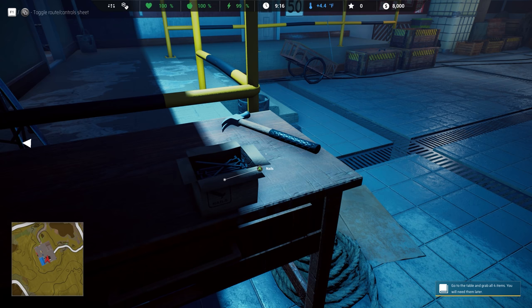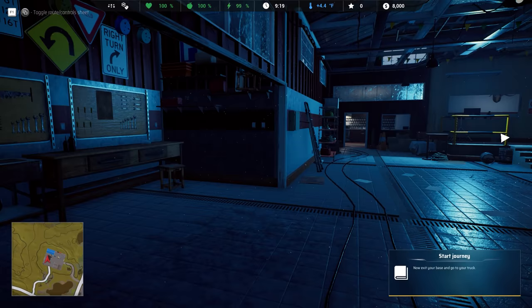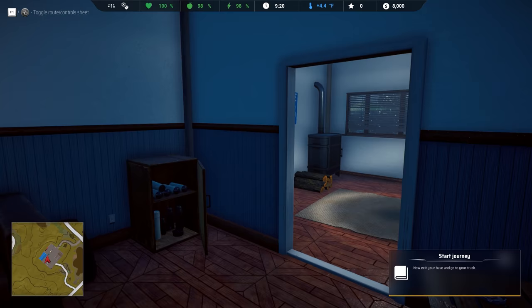Go to the table and we'll need four items: chains, car tools, nails, and a hammer. Now exit your base and go to your truck. Everything we ever wanted to see. I haven't explored any of this base yet — I don't know what you can do eventually with the customization.